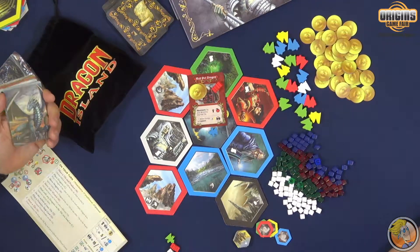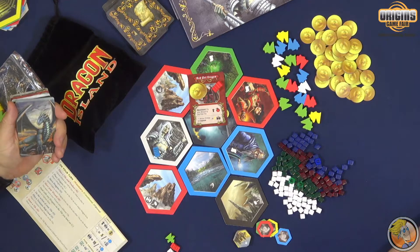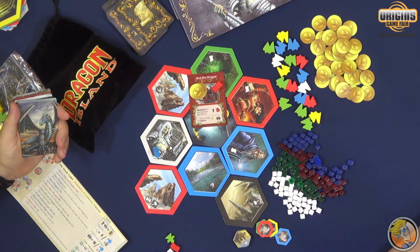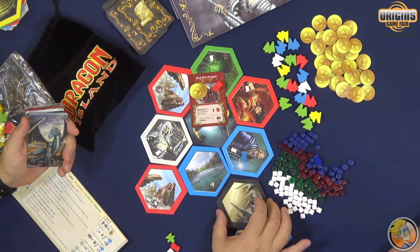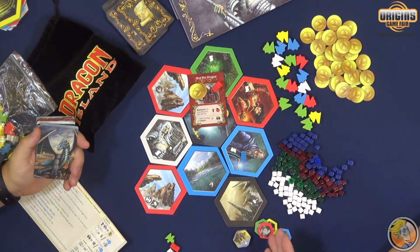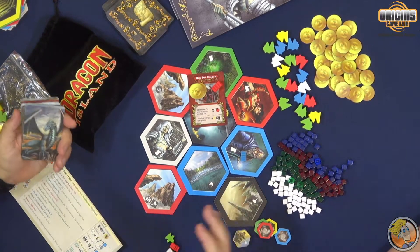Active energy is basically the energy around where you are. If I was here, red, blue, and white would be my active energy colors I could pay with. If I was over there it would be only blue and red and whatever color the wild tile is. When you place a wild tile you put a color tile on it and it shows permanently what that color is.